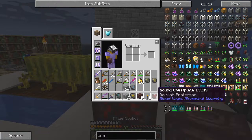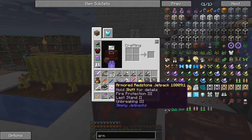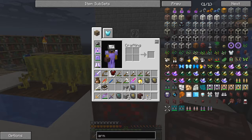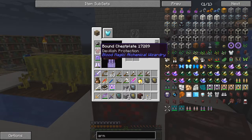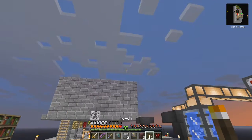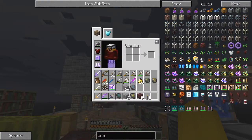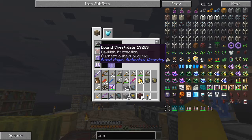There we are. I could put this on. You'll see that it suddenly goes up to nine and a half protection. I just right-click it and that puts it on. Now it's owned by Buddy Woody — that's me.